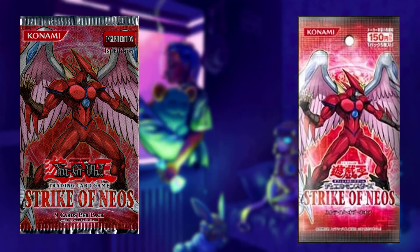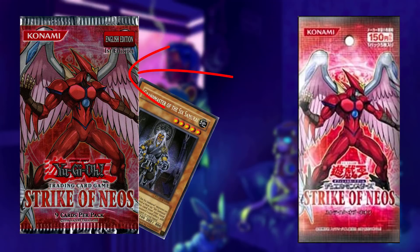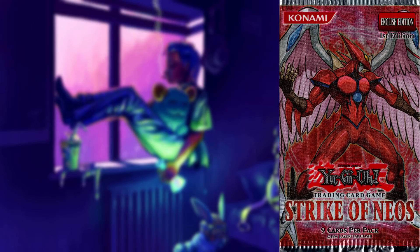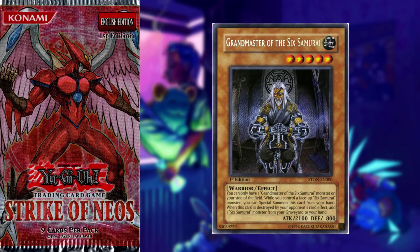TCG exclusives are cards that were included in the TCG versions of Yu-Gi-Oh! sets but not in the OCG versions - hence why they're called TCG exclusives. It's quite simple really. The first set to have a TCG exclusive was Strike of Neos, which had one exclusive, and that card is Grandmaster of the Sixth Samurai.